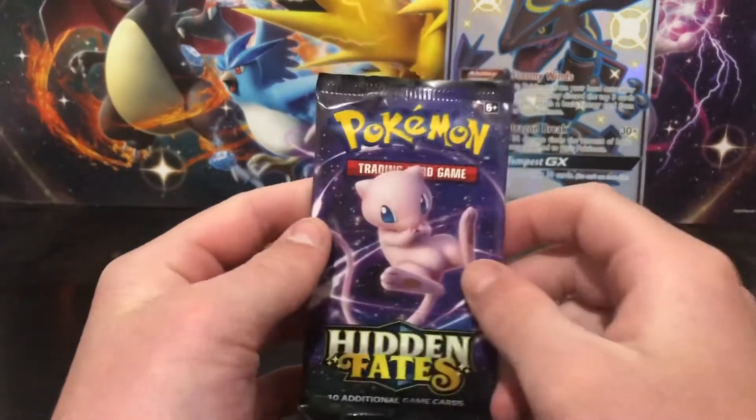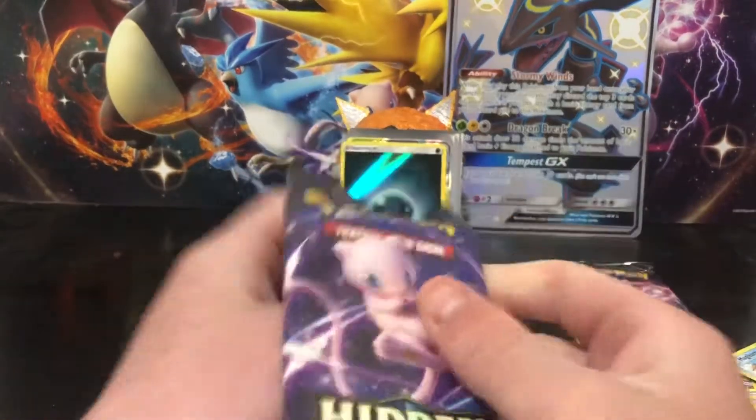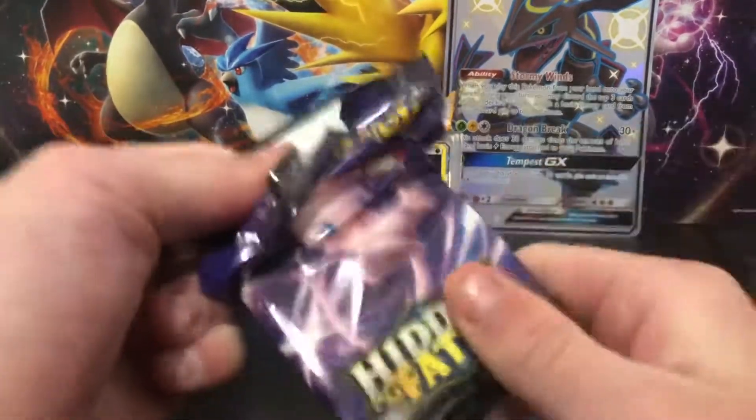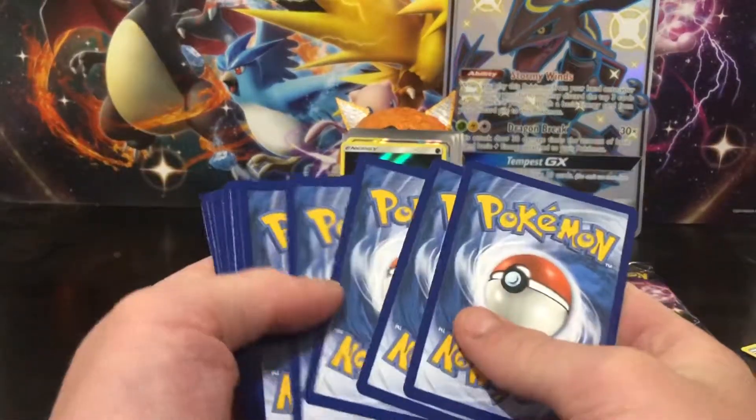Pikachu - and Mew! Mew's one of my favourite Pokemon, I think he's so cool. I personally like him better than Mewtwo to be honest. Here we go, next code card - let me know in the comments what you get with the codes if you're using them. I've never done the online TCG before.